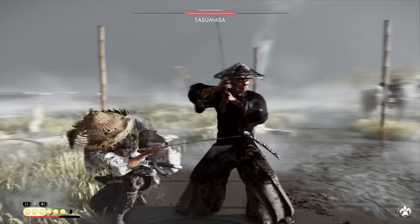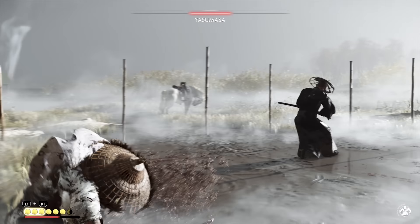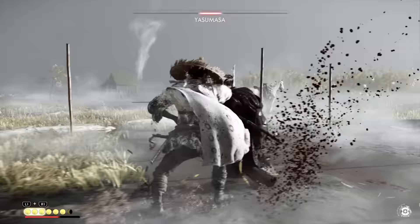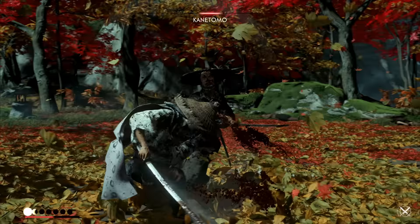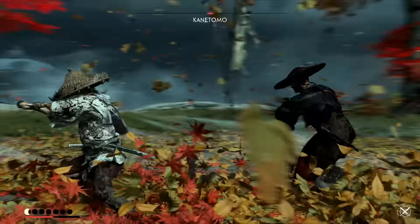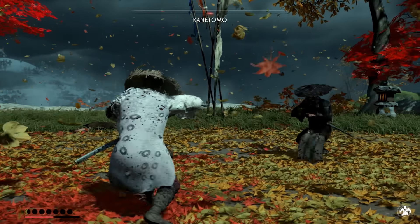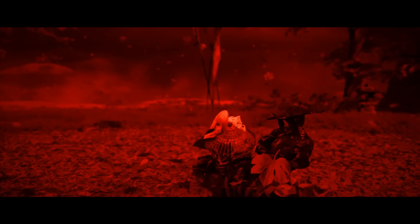There are a ton of really awesome combat mechanics in Ghost of Tsushima that will definitely make you feel like a true samurai or a ninja depending on your playstyle. In this video I want to cover all of those amazing abilities that it's very likely you aren't using enough, but you definitely should because there are some really amazing combos you can pull off, as the combat in Ghost of Tsushima can be quite advanced.